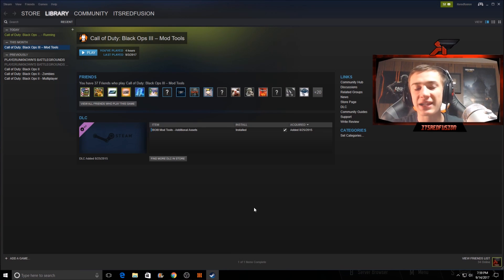First step, obviously, is you have to have Black Ops 3 on PC. Make sure you have a computer that can run anywhere from 30 to 60 FPS, because you want the game running at a decent FPS. Once you have Black Ops 3 on PC, you have to install Call of Duty Black Ops 3 mod tools on Steam. Search for 'Call of Duty Black Ops 3 mod tools' and install it.